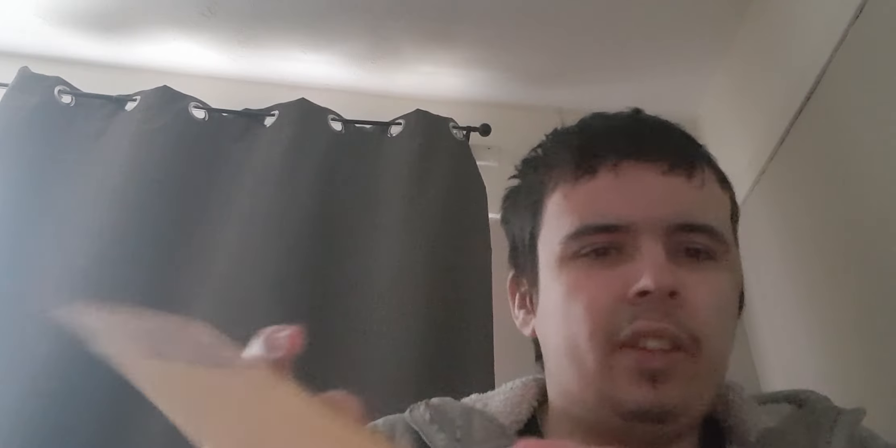Then we have a deck guide for the Charizard deck - look at Charizard flying around. Flicking to a page at random, it's about what cards to play and how to evolve cards in the Charizard deck. And then the other book is the Pikachu deck - look at Pikachu. It's exactly the same, just a brief idea of how to use the deck.